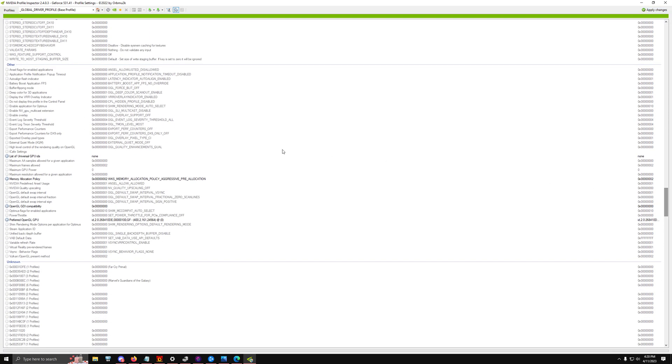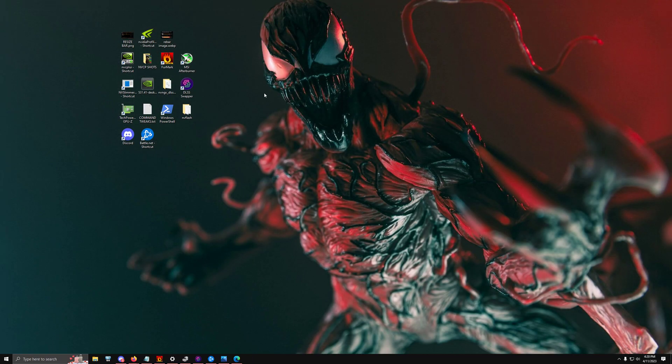Scrolling to the very bottom, look for a feature called Memory Allocation Policy and set it to Aggressive Pre-Allocation rather than Policy As Needed. This gives the GPU the ability to allocate memory in a much larger and more lenient way rather than being pre-determined or pre-sized, which helps a ton with stuttering and FPS fixes. Hit Apply and close out.